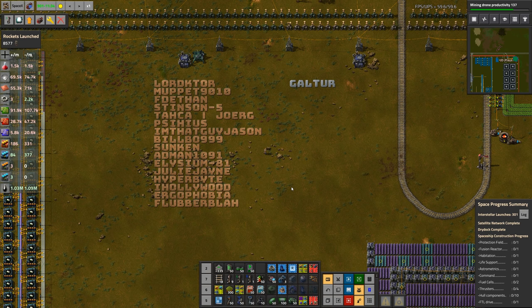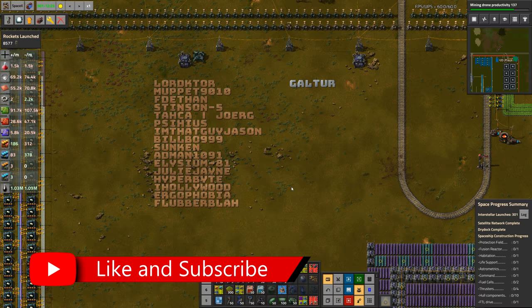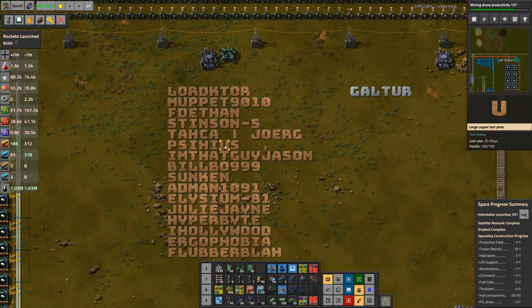G'day mate, welcome to episode 72 and a half of my Sub-X series. We're standing up in this top corner because this pretty much represents how the week's gone. At the end of last week we launched Tucker — Tucker was the last launch all the way up here — and since then we've launched just Patreons.